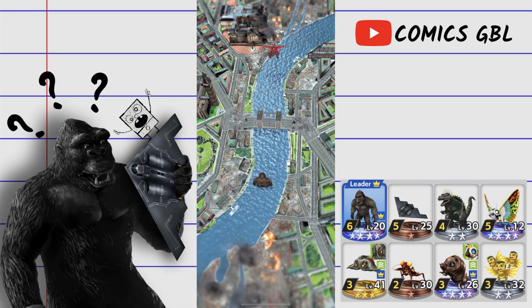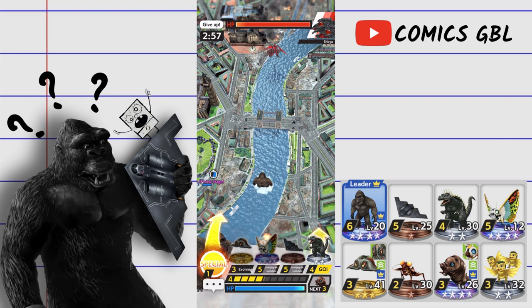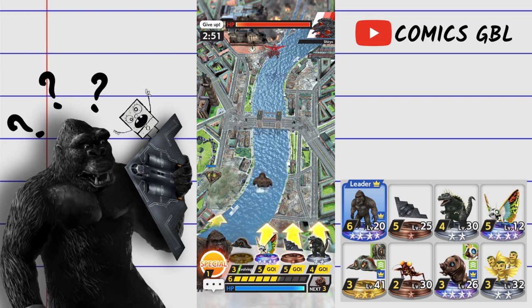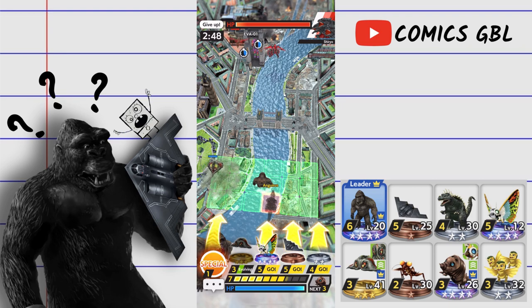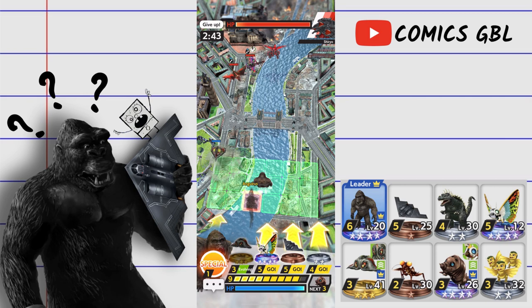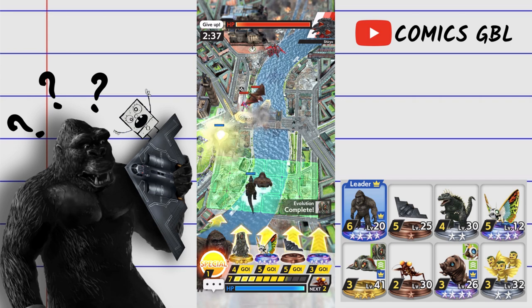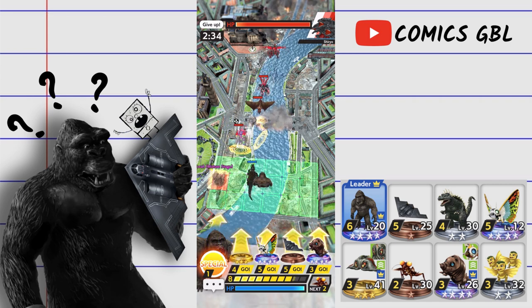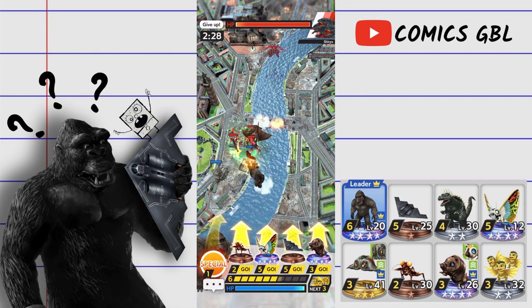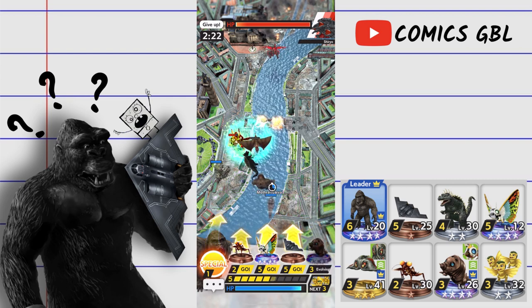For our next opponent we're playing against Shiro, who is running a Desk Hedora looter. Got Hedora off the rip and going straight for that. Always nice getting Anguirus too — love getting some pushes off the bat. Going to play Anguirus. He plays Evo1 and Rodan — haven't seen Evo1 since last season, always nice seeing that. He also drops Gigan and I'm going to drop Hedora to splash all those together.